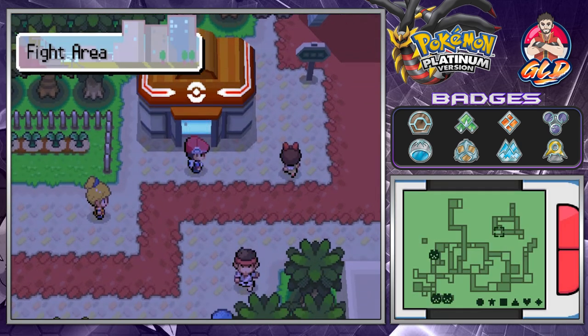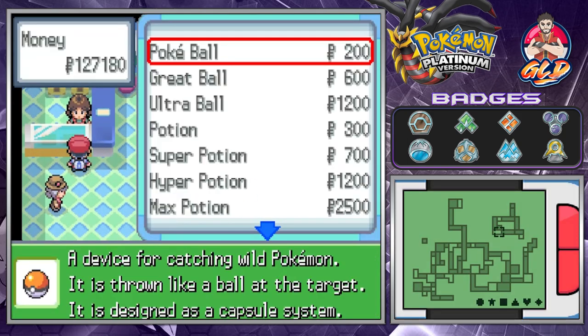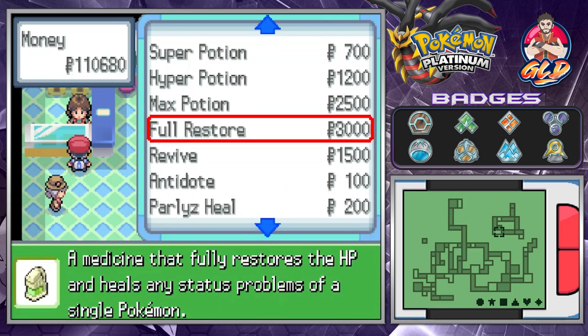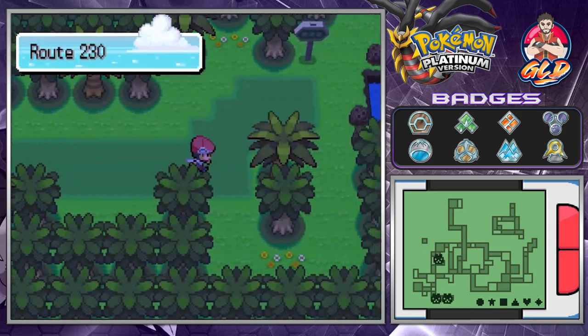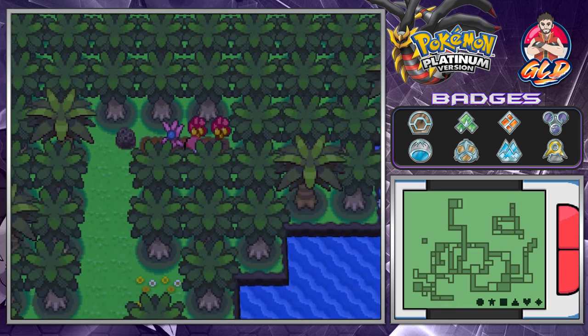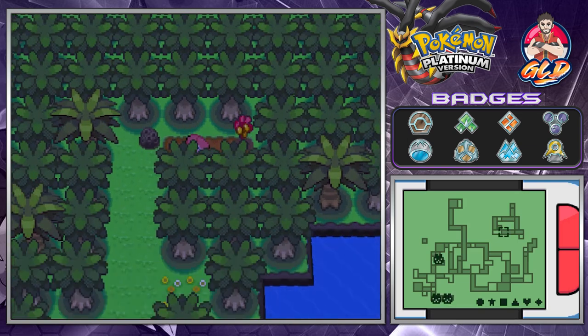There are quite a few things we need to cover, so let's go right ahead. Here we are in the Fight Area, and I might as well buy some more Revives because we got our butts kicked. We'll take some Full Restores too — we'll take 20 of those. Throughout this whole episode, we're going to be speeding up the whole thing because it's just too much.